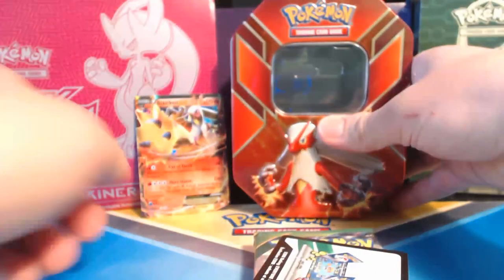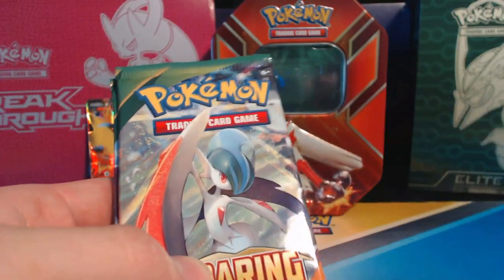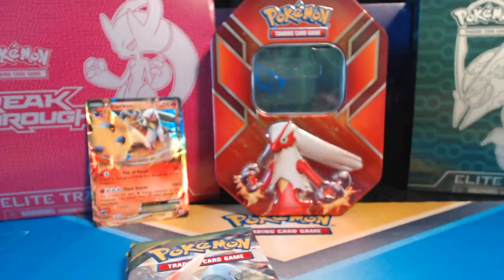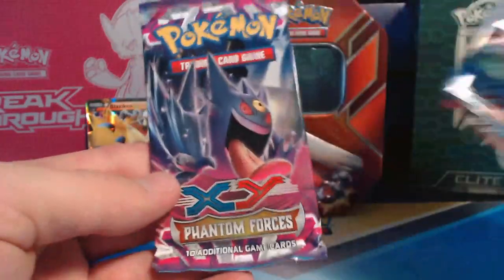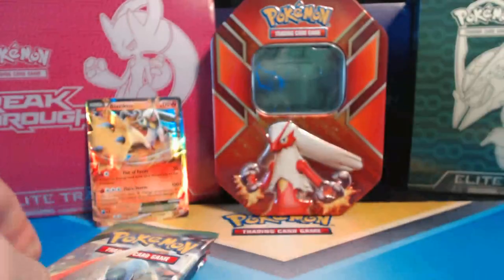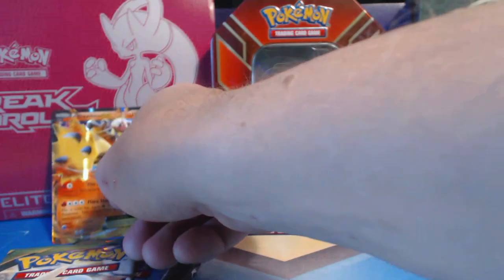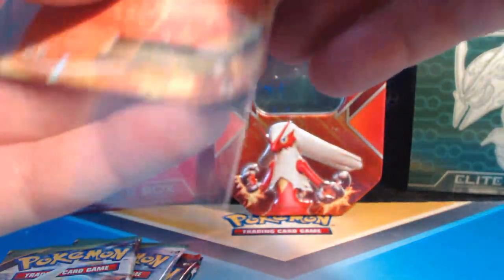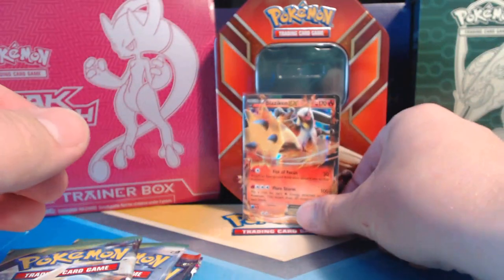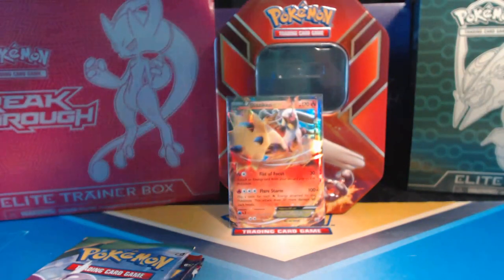Online I can unlock two Roaring Skies packs, a Primal Clash, and a Phantom Forces. I cannot wait — I love Roaring Skies, it is a beautiful series, beautiful set. And when I put those card protectors on it makes those cards so slippery.